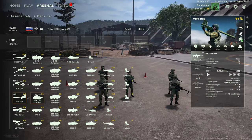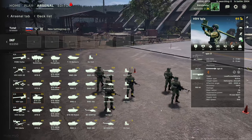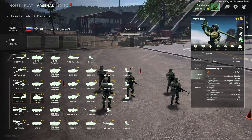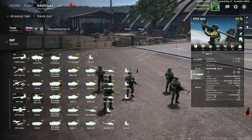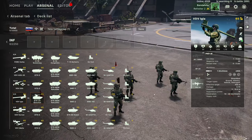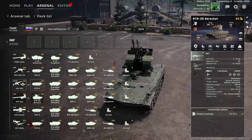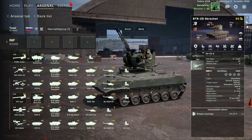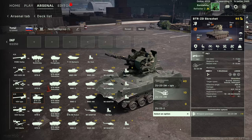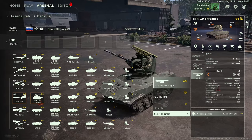Next are the VDV Igla squad — a five-man squad with four AK-74s, a GP-34 underslung grenade launcher, and a single Igla-D. The Igla has 2000-meter range but can only fire one missile at a time, so not quite as effective as the Verba squad. They have a special BTRD Scrozet transport — the BTRD with a Scrozet strapped to the top — can upgrade it to the M2 version for longer range, and you can add the Iglas on there as well. Even fully upgraded, this can be dropped in.